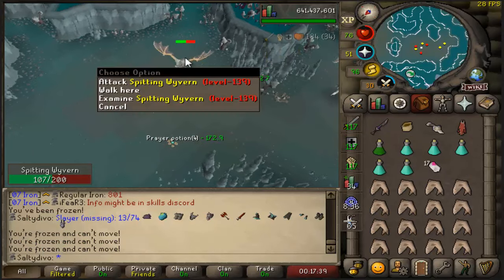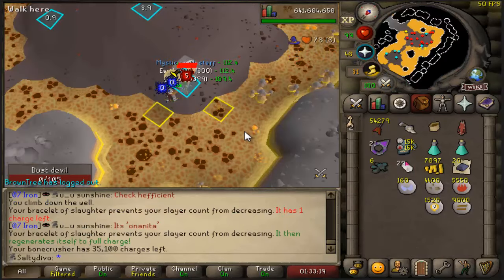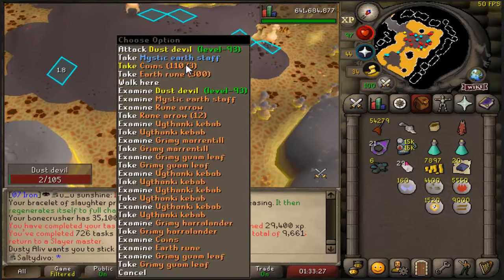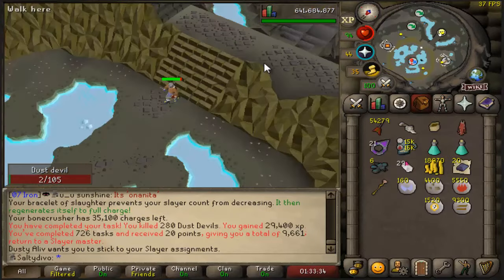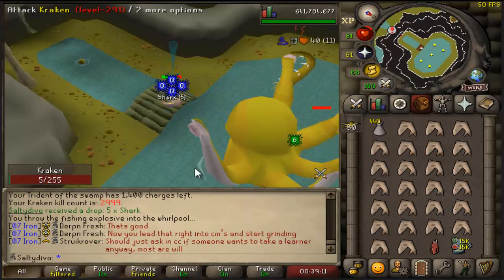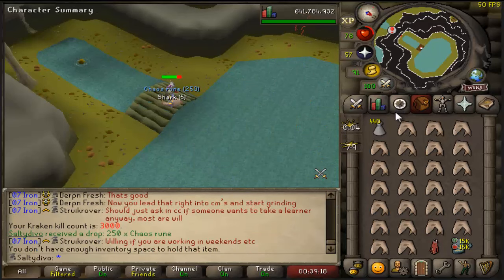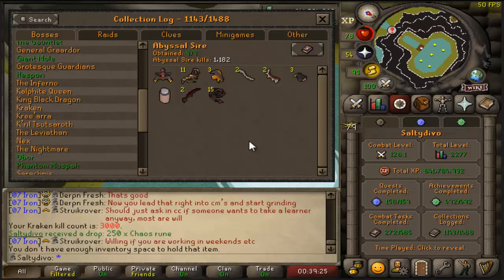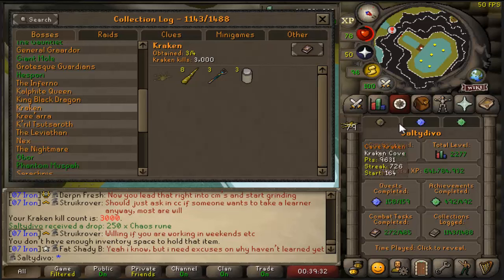I just came to do my Wyverns task — killed three and all three dropped a prayer potion, that's just funny. Six brimstone keys from one dust devil task in the wildy slayer grind — just can't get any better, although I didn't get a single superior which is disappointing. Once this Kraken dies I can officially say again that I am dry for a boss — that's 3000 Kraken KC and we still don't have the pet.